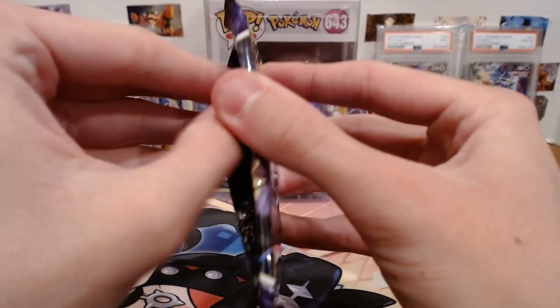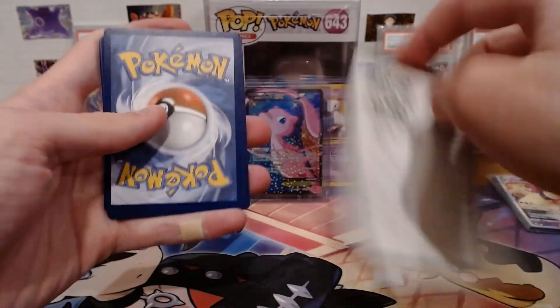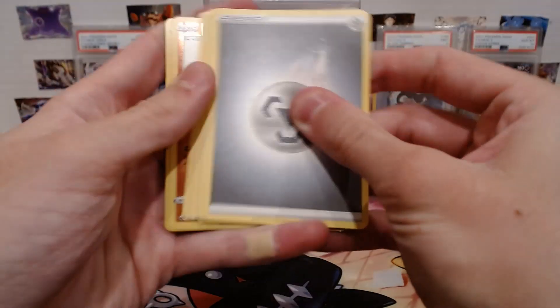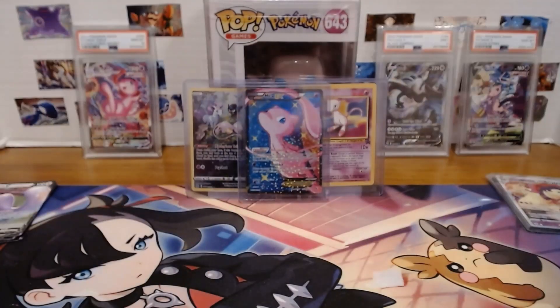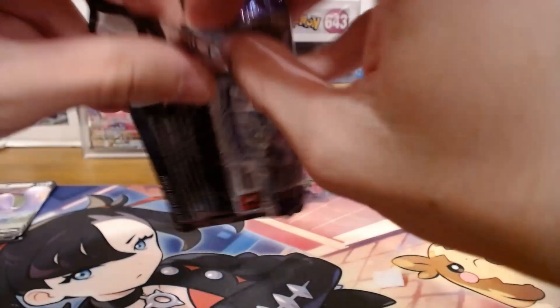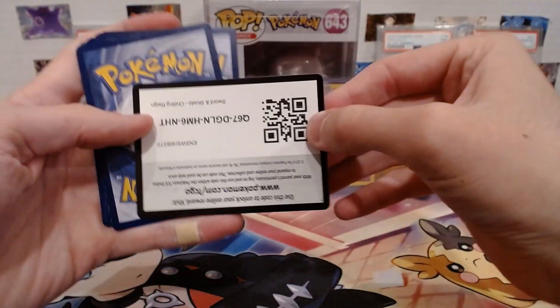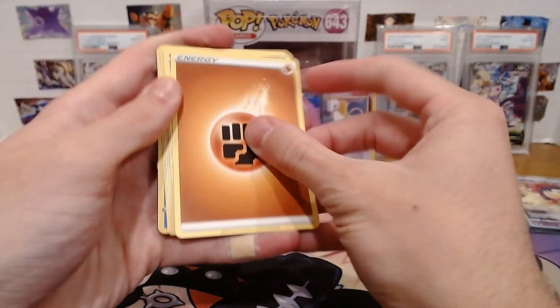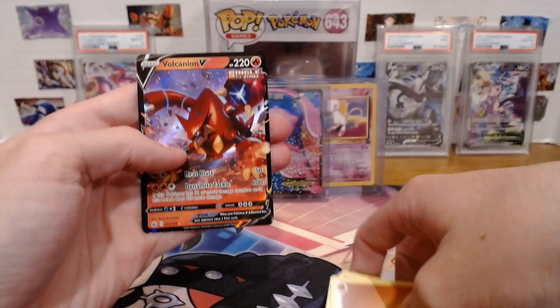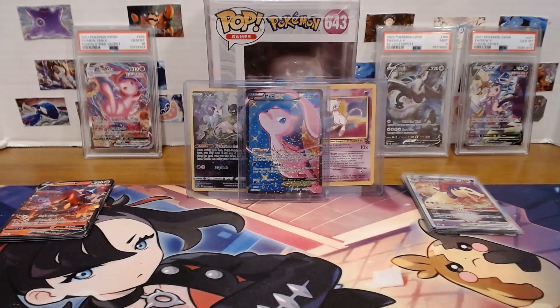Moving on to these two Chilling Reign packs — let's get a Calyrex Shadow Rider VMAX Alt Art, or let's get a Moltres Alt Art. That's a good code card — give us something good. Rockruff and Cresselia Regular Holo. Whatever, man. Final Chilling Reign of today — there were only two. Good code — Cilio and Vulcanion Regular V card. That is a regular V, that is a pull, that is some luck.